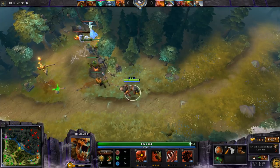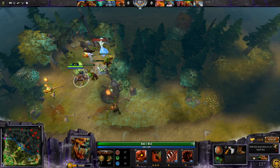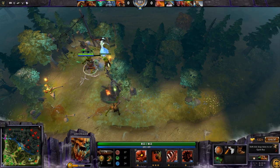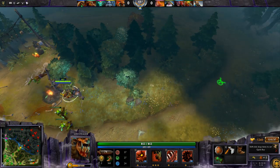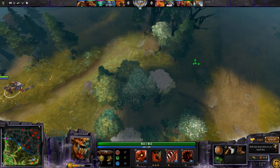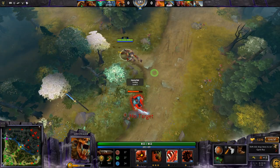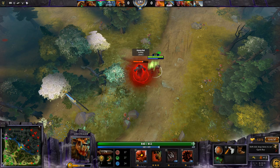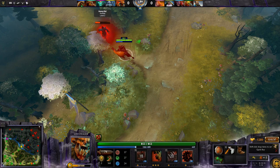Lifestealer is a highly durable carry. He's made very strong by his passive ability, Feast, which allows him to get life gain based on the percentage of the target's health. This is very effective against tanks. His slow ability, Open Wounds, allows him to slow a target by 70% while giving him and any of his allies life gain while attacking that target.